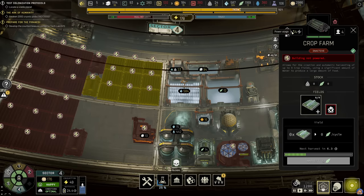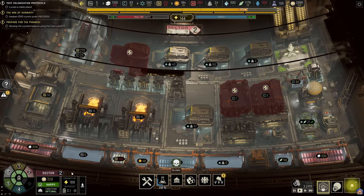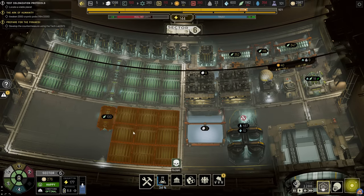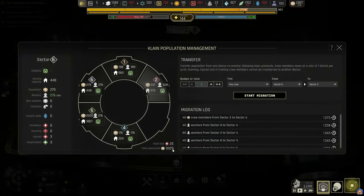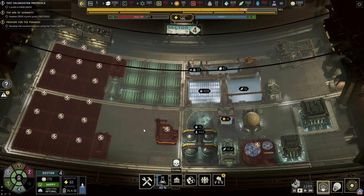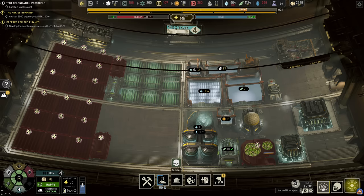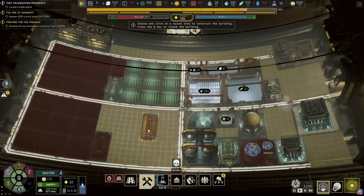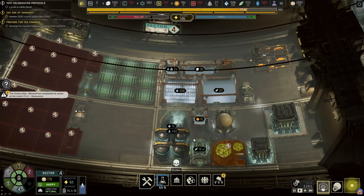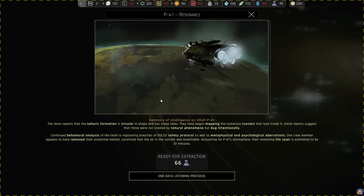Regards to our workers here, I think we can actually turn on one of these farms now. Things are progressing nicely here. How much housing do we have in this sector? 448 - that means we can start dismantling domotic quarters. We can also build the final farm. The team reports that the telluric formation is circular in shape and has steep sides. They have begun mapping the numerous tunnels that lead inside it. Initial reports suggest that these were not created by natural phenomena, but dug intentionally.